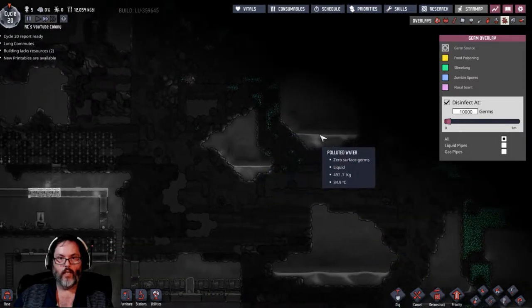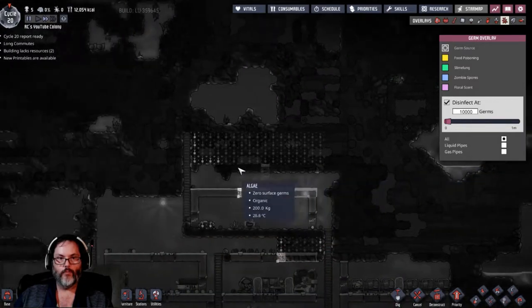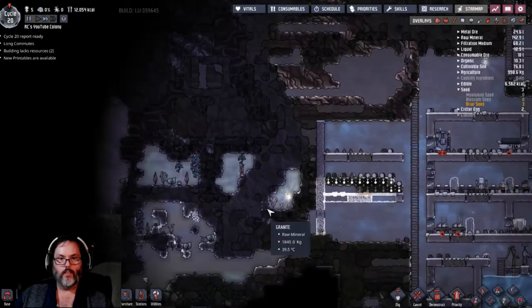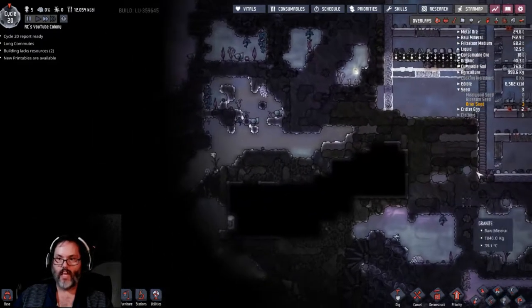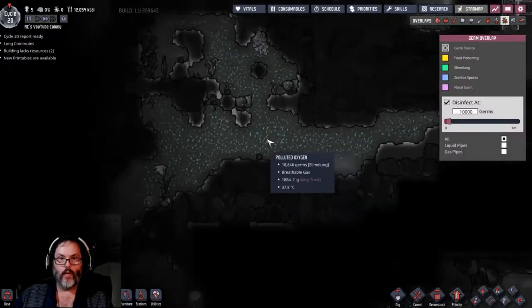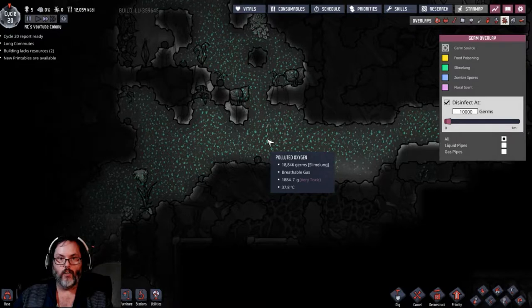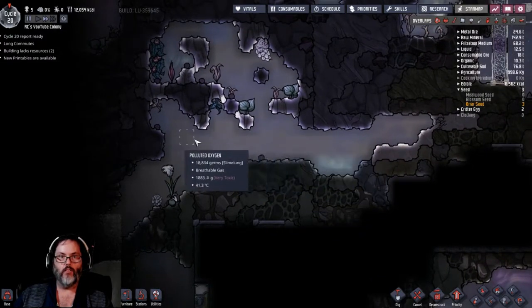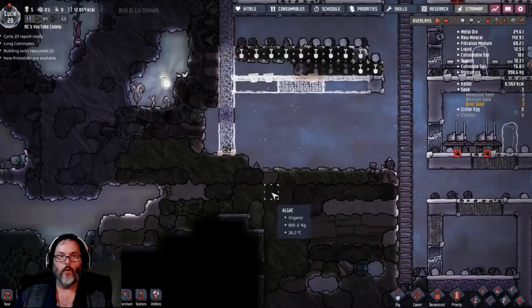I don't want to get up into that. Polluted oxygen - we have slime, so slime lung. We do have some slime in here that is putting up into there. We want to stay away from that.